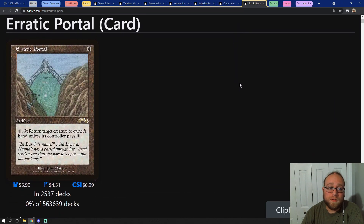Then we have Erratic Portal, which is a four mana artifact that lets us return a creature back to our hand. It doubles up as some type of removal — not completely removal, it's a bounce spell — but we can bounce our opponents' creatures as long as they don't have any mana to stop us from doing it.